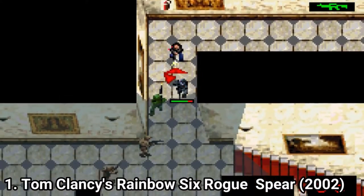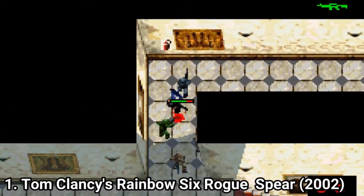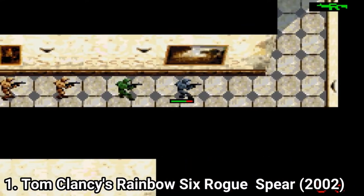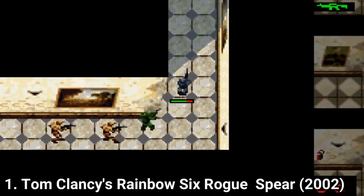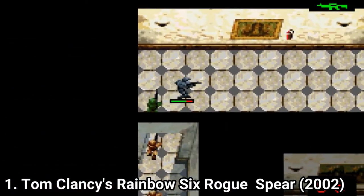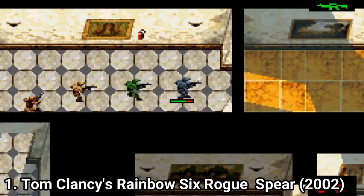You have a list of people, and you might be tempted to choose the one with the best stats overall. But you should actually choose the one with the best stats for the specific mission, not the one with the best stats overall. Because if you lose someone, they're gone forever.